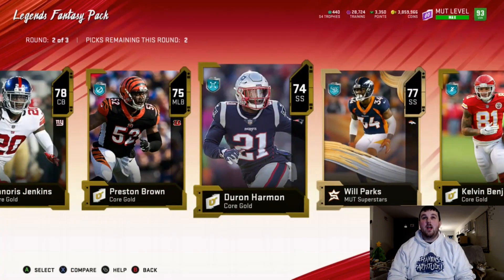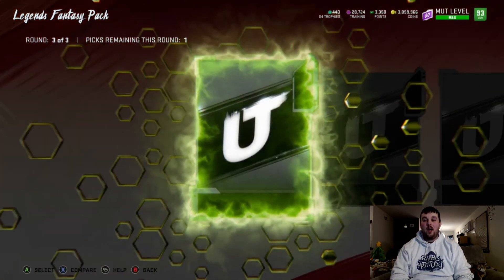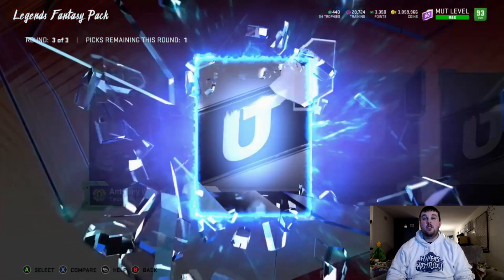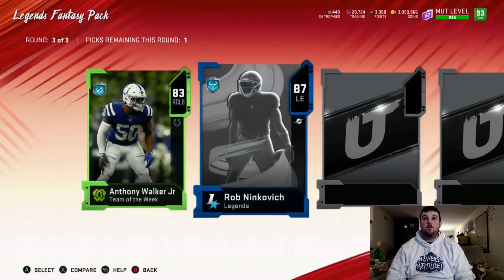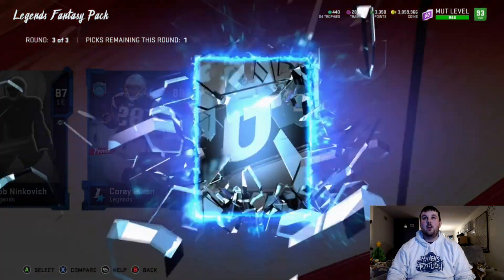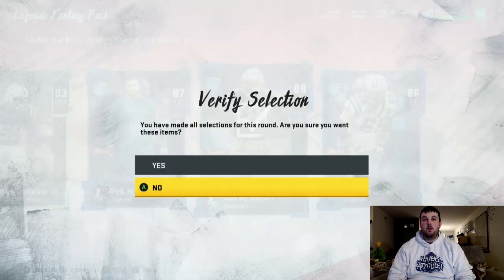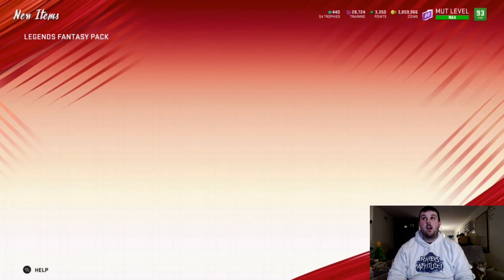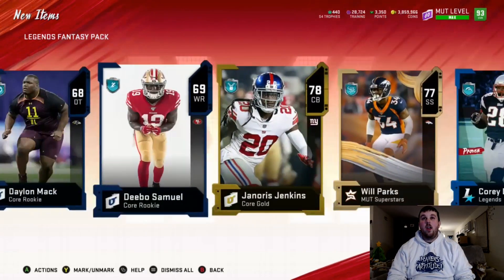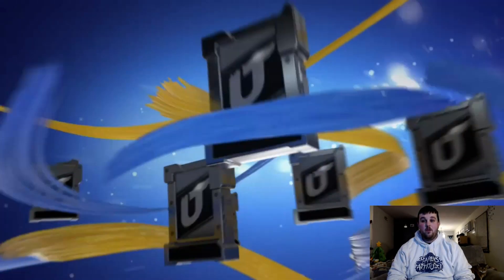Back to business — we don't get an elite in this middle round, so we scoop up some higher golds. In the final round we get team of the week 83 Anthony Walker Jr., legend 87 Rob Ninkovich, a big X 88 Corey Dillon, and 86 Jordan Gross. We go ahead and scoop up that Corey Dillon. That's it for that pack — I'm really interested to see what that Von Miller is going for.